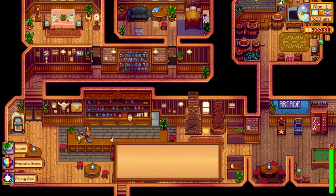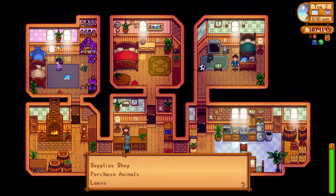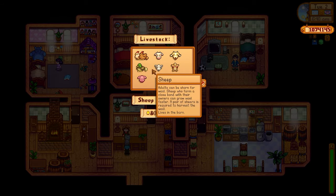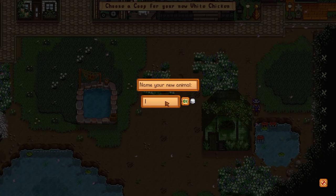What Gus is really doing is calling out the item codes. The item codes we have are for the Legend fish, the Prismatic Shard, and the Galaxy Soul, but you can easily change these by going to the Statue of Illusions and putting in different item codes. Another way to do this is to go to Marnie, purchase a chicken — the cheapest animal — and give it a name using one of the item codes from the link in the description.